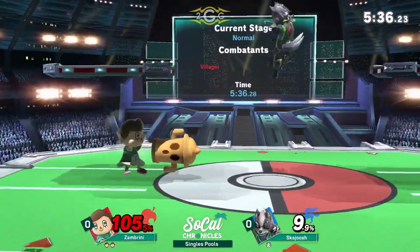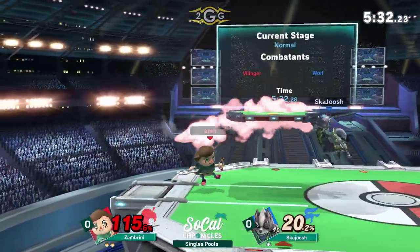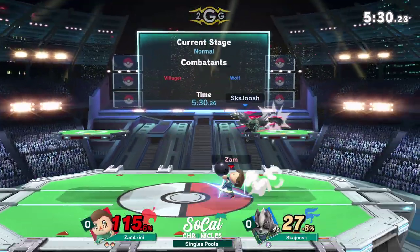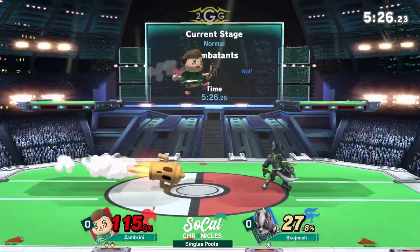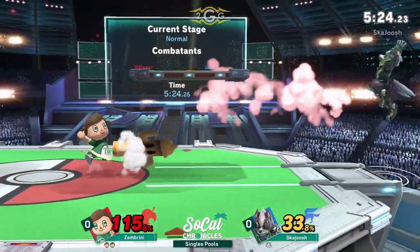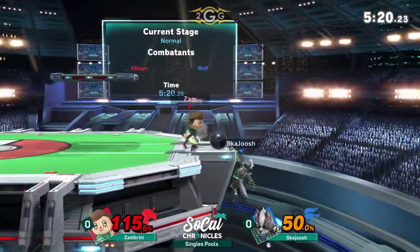Using the Nair to kind of extend — he's in the tree to extend the Nair a little bit. Doesn't really get anything out of it. Right now Skadoosh not doing great. A little bit of a delay on that dash attack. Skadoosh just has to find a way to finish his stock. Maybe another up smash, but Zambrini's getting so much extra credit.